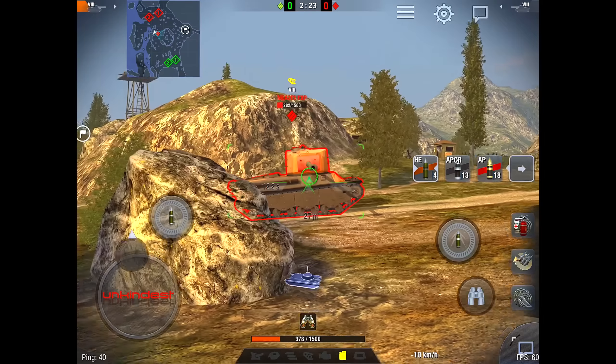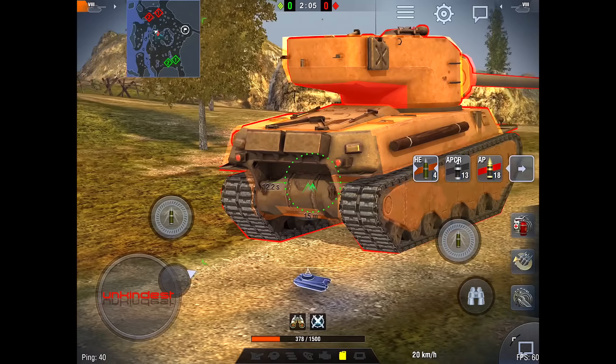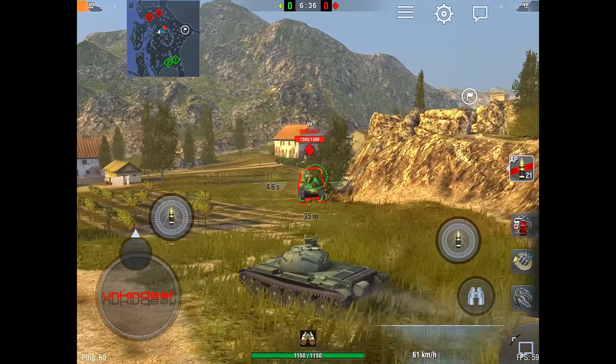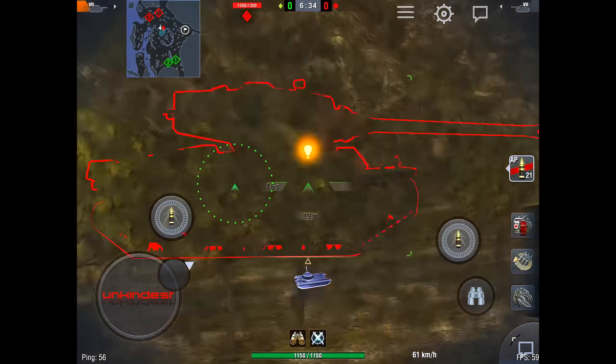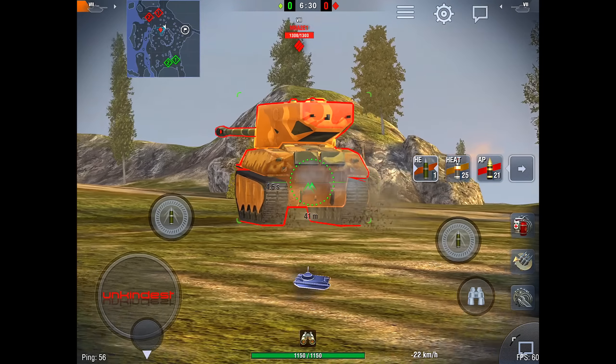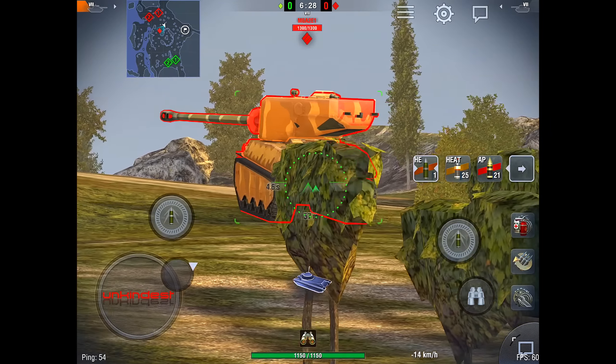High-caliber shots can be placed on the sides and rear of this tank. One of the best light tanks, the Type 62, can penetrate this tank almost everywhere with HEAT, and with APCR on the sides and rear as well.